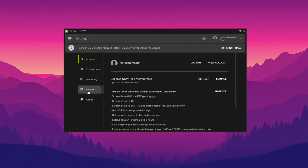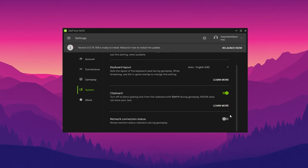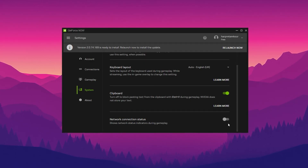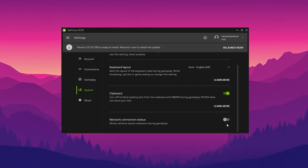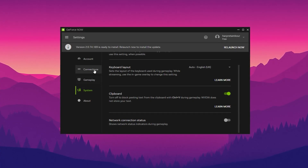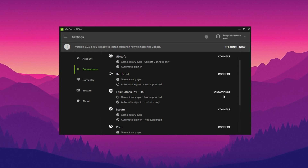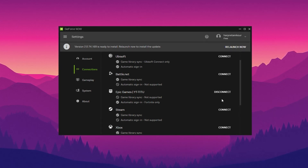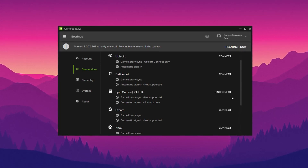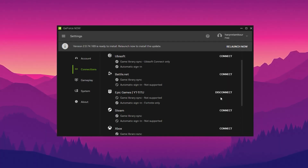Let's start with a simple one: disable the network status overlay. While it can be useful for diagnostics, it often becomes distracting and might even trick your eyes into perceiving stutter or lag because of all the unnecessary data on screen. Also, make sure your Epic Games account is linked to GeForce Now — this helps skip the login process every time you start Fortnite, which is especially helpful on the free plan where queue times already slow things down.